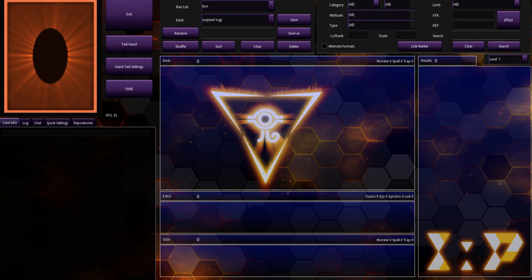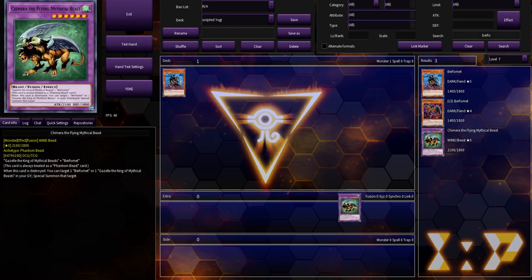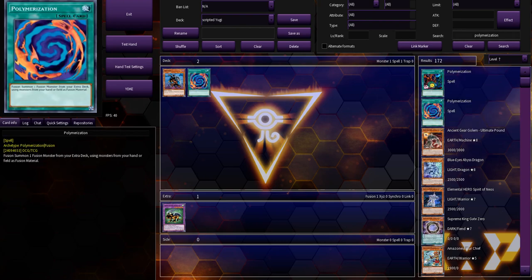So let's say you wanted to make a scripted duel, and we'll just use Yugi vs Kaiba as an example. First, let's make an opening hand for these two. We'll give Yugi something simple like Berfomet in his opening hand. We'll put this in his extra deck too. And let's just give him all three materials in his opening hand. Polymerization.